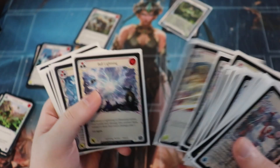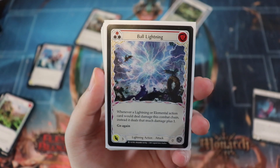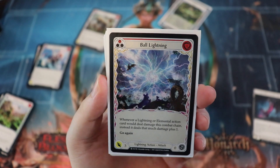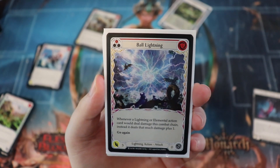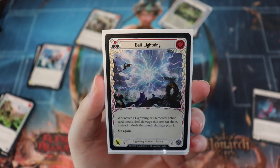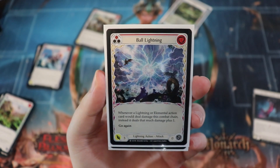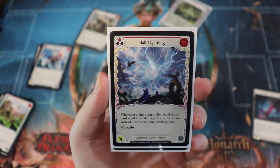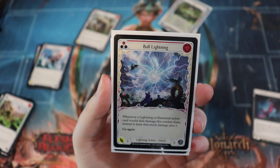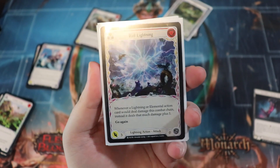I'm not sure how easy it is to go wide, but there are some go-wide cards like Ball Lightning — and Lexi's not the only one who can use this; Briar can use it too because it's a lightning card. It's a zero-cost card with zero defense (very interesting), comes in for three, and says whenever a lightning or elemental action card would deal damage this combat chain, instead it deals that much plus one, with Go Again — which includes itself since it is a lightning card. So zero cost, coming in for three with Go Again and a good effect. This card is great.